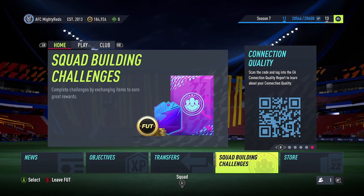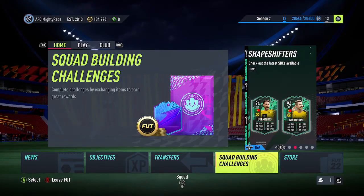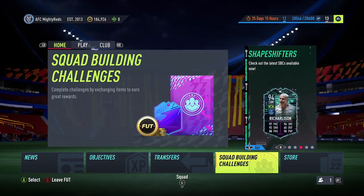Come July 8th, that'll be the first day that you're going to be able to actually exchange the tokens that you have earned — about 13 days from now. You're going to be able to start exchanging the tokens you've earned for SBCs, for the store, for objectives, through whatever means.